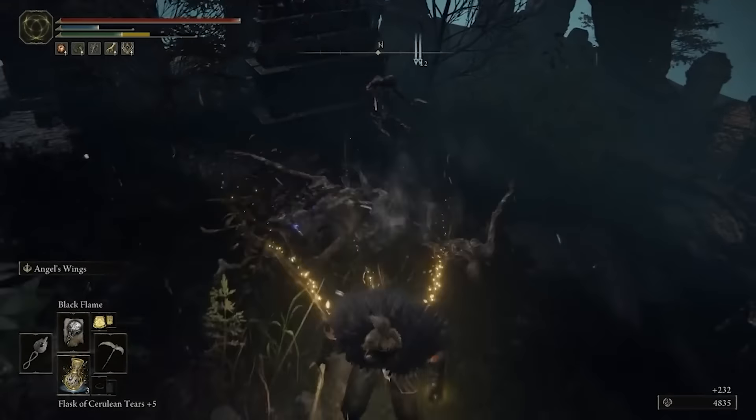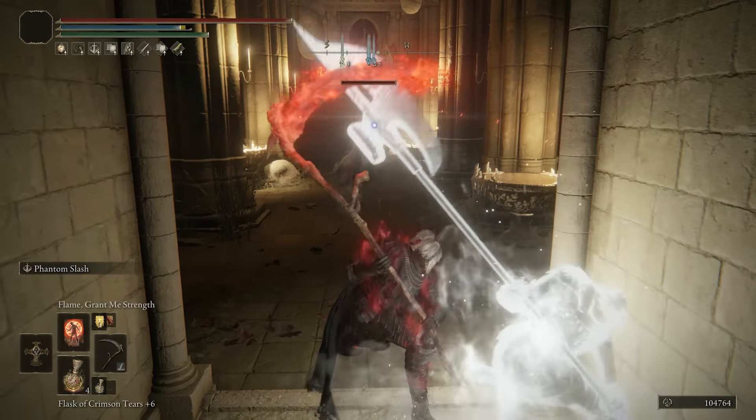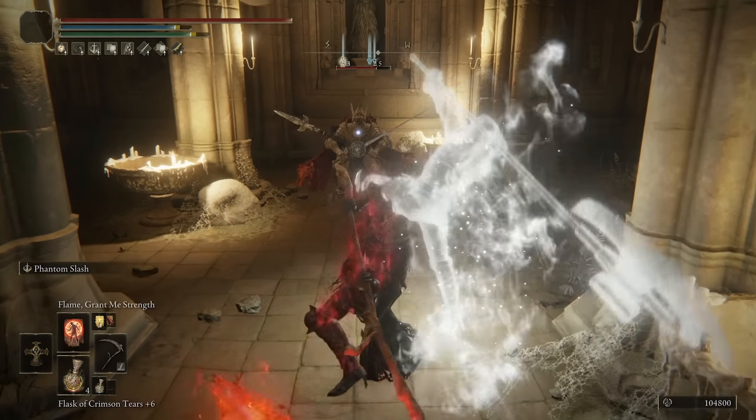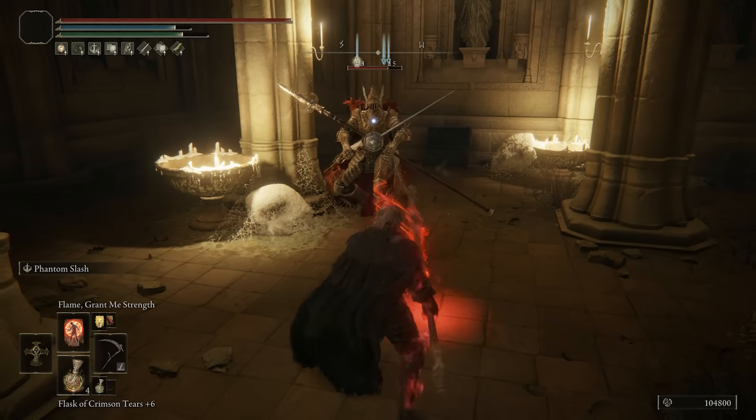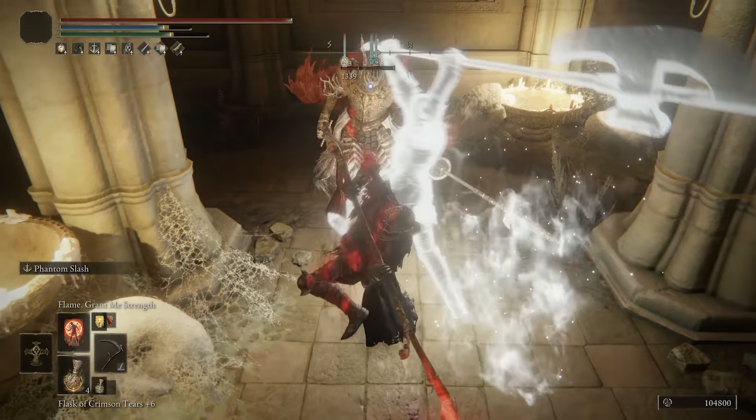This brings us to the Phantom Slash Ash of War. This fits the build idea perfectly and it's a very strong skill to have. When using it you summon a Spectral Form that charges forward and deals damage with the weapon you currently have, which is then followed by your own character performing a similar attack. You can also follow up with a second cast at the end of the first one, again initiated by the Spectral Form and then followed by your own character. The reason I found this so fitting isn't just because of the Phantom you cast but also because of the skill's utility.